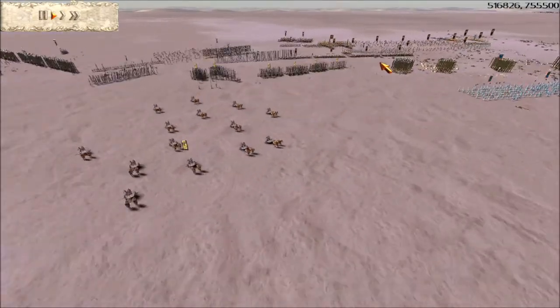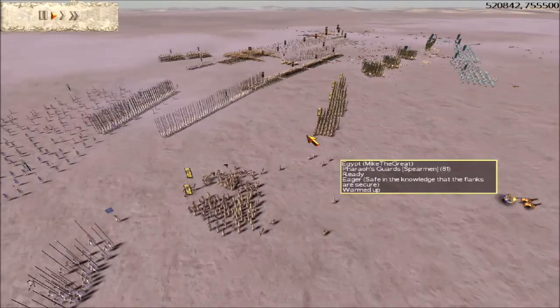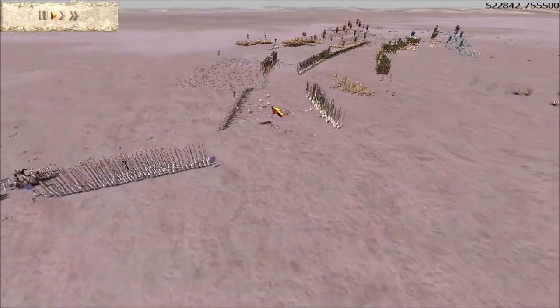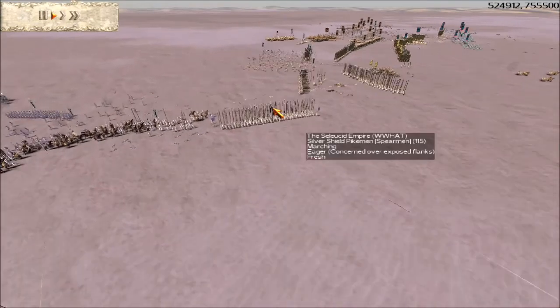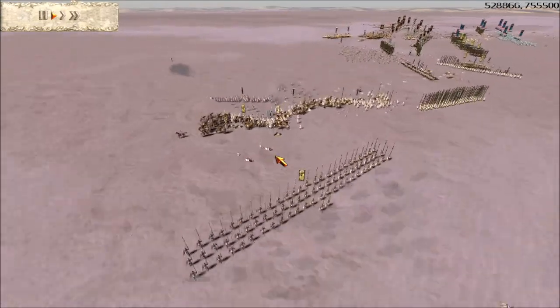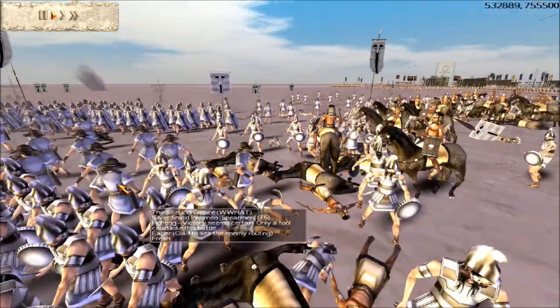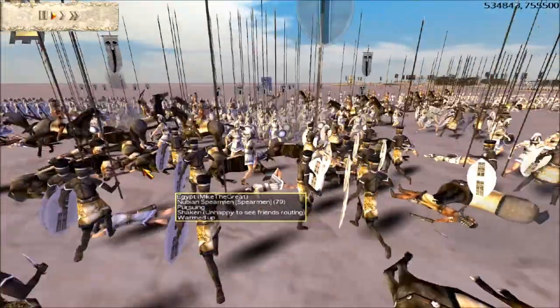Let's check out what's going on. Egypt and Pontus are trying to overwhelm Macedon's Pikes, but Macedon's going for an extreme outflanking maneuver. Meanwhile, I'm just mob-rushing my guys — my guys don't even have to go into Pike Formation to deal with these silly Nubians.